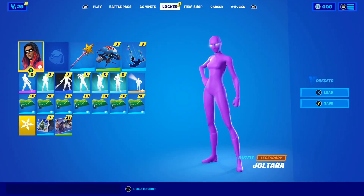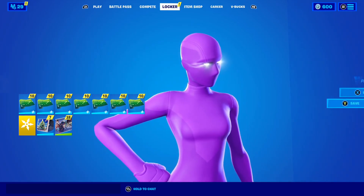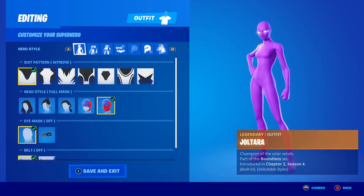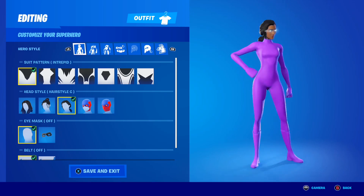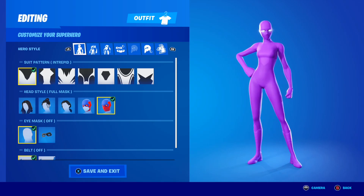The first superhero skin combo looks insane. Opening up the editing menu, for this combo you need to set the pattern to 'Intrepid.' Make sure you have the full mask setting on — in my opinion the full mask is the most sweaty style for superhero skins, though some of the other styles also look pretty clean.